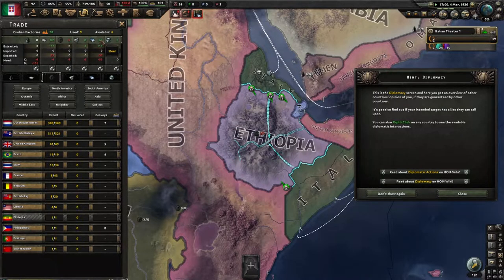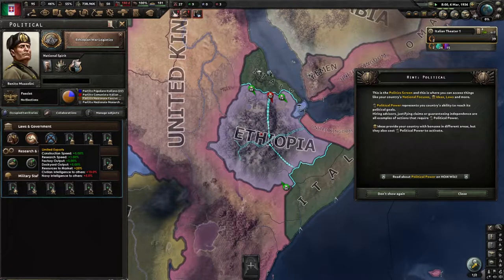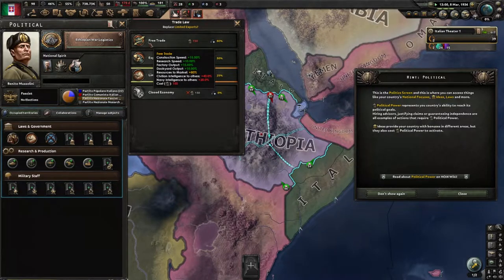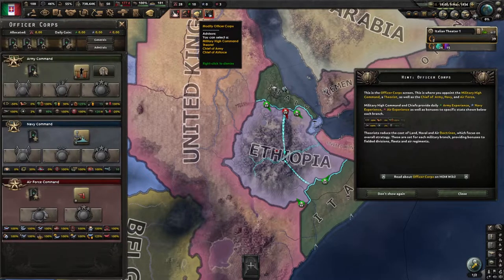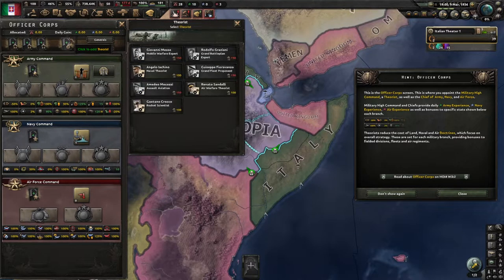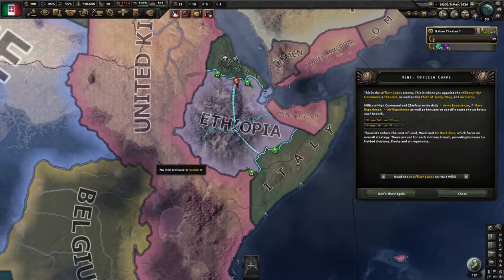You've got to go into your political screen and change your trade policies. Right now we're set to limited exports — sending 25% of our resources to market. If we set to free trade we'd go to sending 80%, a big difference. Modify officer corps: you can use your political power to get chiefs of staff that give bonuses to the different branches — air force, navy, and army. You've also got a high command and a theorist. These provide different bonuses and start giving you army experience, which is used to buy different military doctrines, bonuses, and to design your divisions.